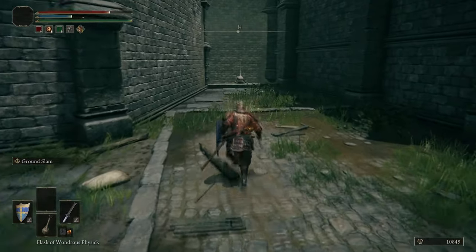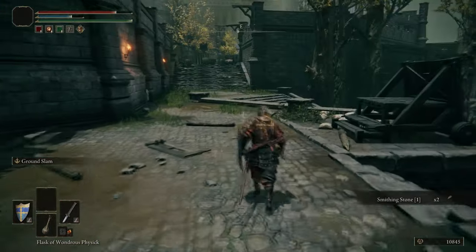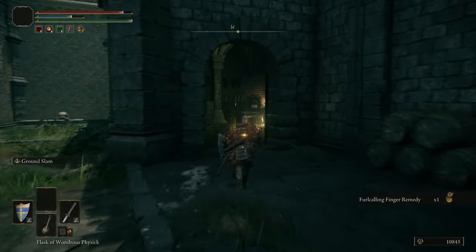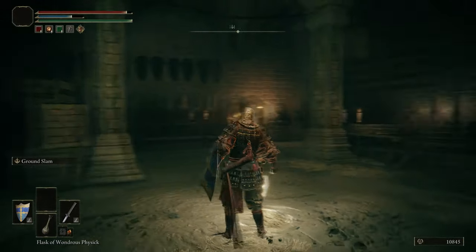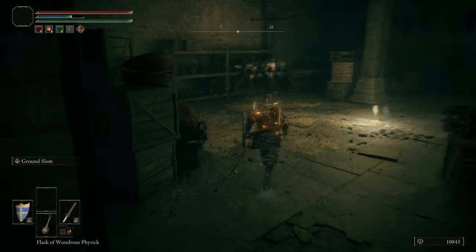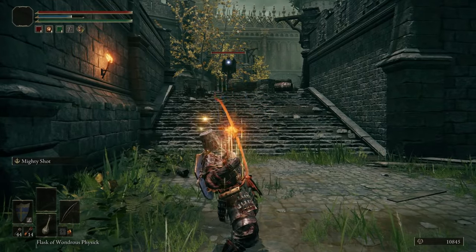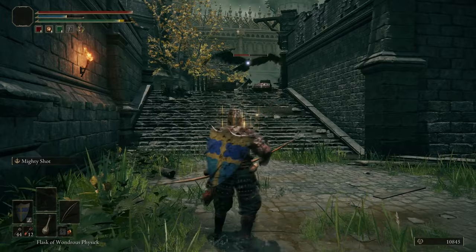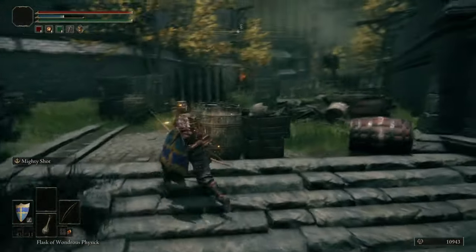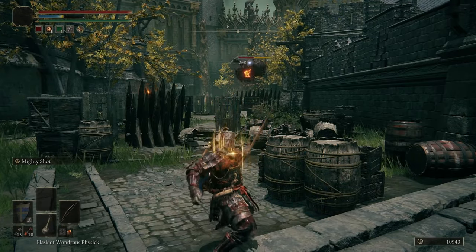The Omen enemies are actually a great example of just how good Ground Slam is because it pancakes them. They're big and aggressive with a lot of health, but do you know what they're not doing when they're pancaked on the ground? They're not attacking you. It's oddly both a defensive and offensive move — the utility is astounding. There's also a grace here; you could run straight through and grab it so you don't have to come all the way through this area if you died to the Exiles.